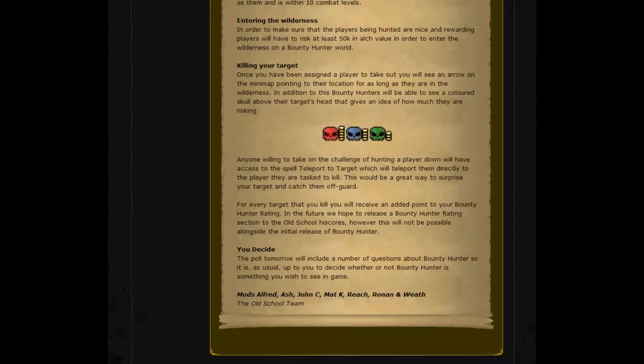Once you have been assigned a player to take out, you will see an arrow on the mini-map pointing to their location for as long as they are in the wilderness. In addition to this, Bounty Hunters will be able to see a coloured skull above a target's head that gives an idea of how much they are risking. A red skull will indicate a lot of money, whereas a green skull will indicate they are not risking much.